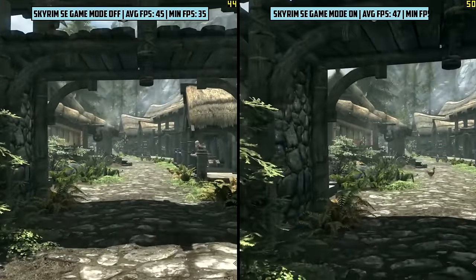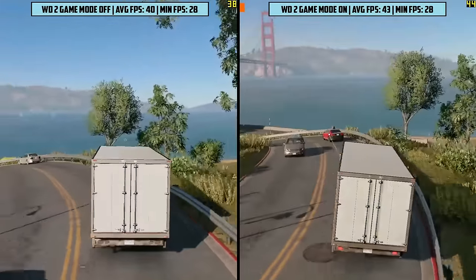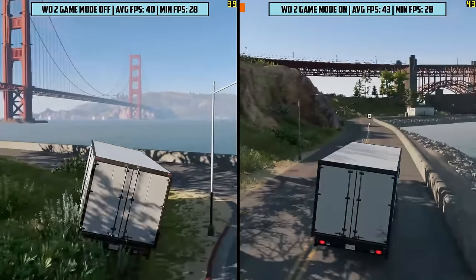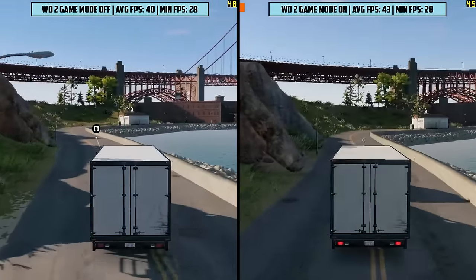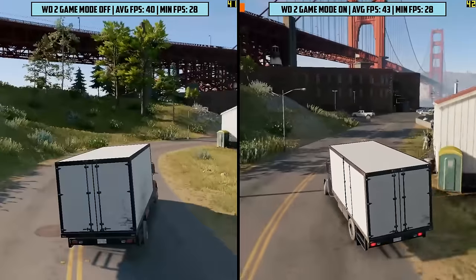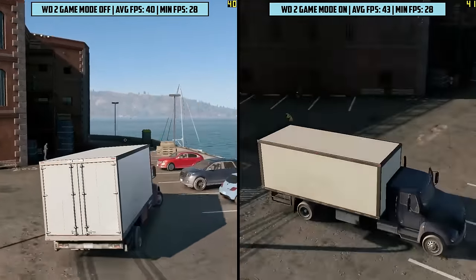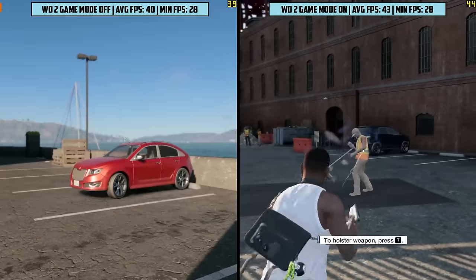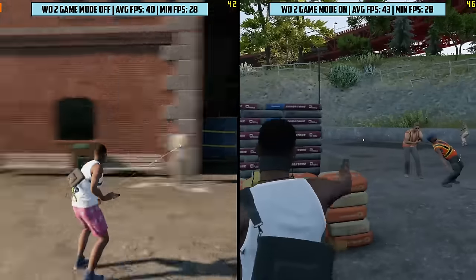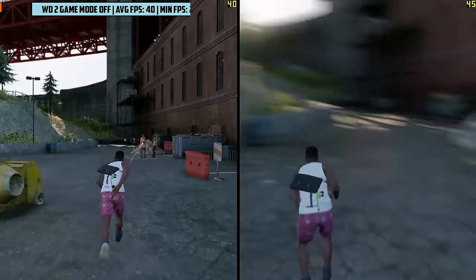So next up we tried Watch Dogs 2. I was going to do GTA 5 here, but the game decided to give me a not responding error, and it's going to take me a couple of days to reinstall about 6 discs. So Watch Dogs 2 on the medium preset at 1080p — we're seeing about 40 FPS on average with game mode off. When we turn it on, we see an increase of about 2-3 FPS, and the game sits at around 43. Watch Dogs 2 does seem to stutter with both game mode off and on, but I think that's just to do with optimisation of the game, as I've experienced that on higher-end hardware as well.